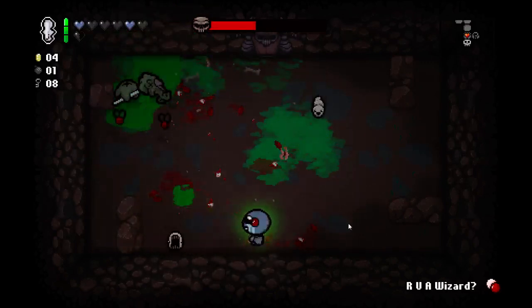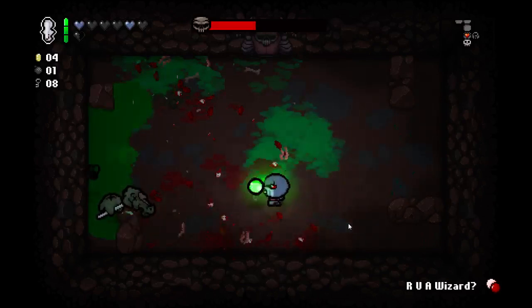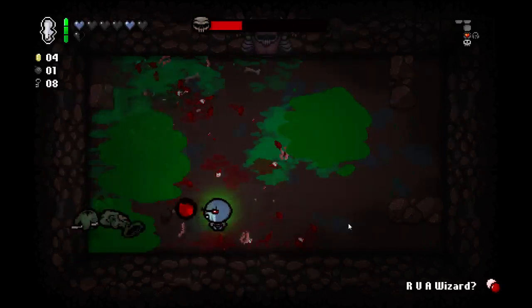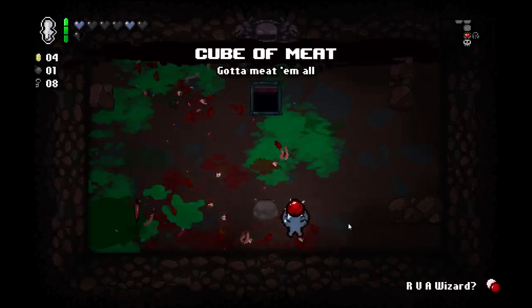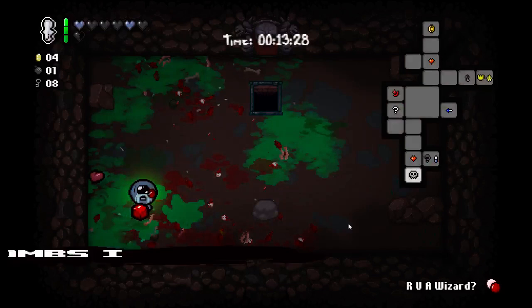Not too happy about getting Pestilence — this means I'm gonna get a Ball of Bandages or Cuba Meat here. I think it's Ball of Bandages and Pestilence. I'm pretty sure Pestilence usually gives you Ball of Bandages. I got the super meat boil. I hope he gave me Cuba Meat — why didn't I get a deal with the devil? I don't think I took any damage on that floor.